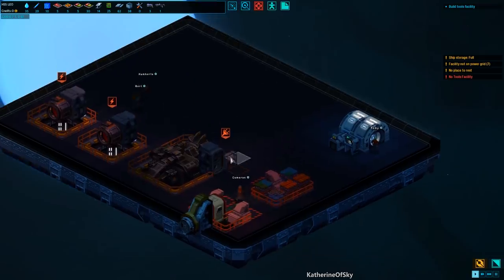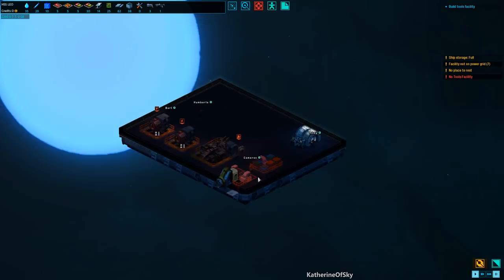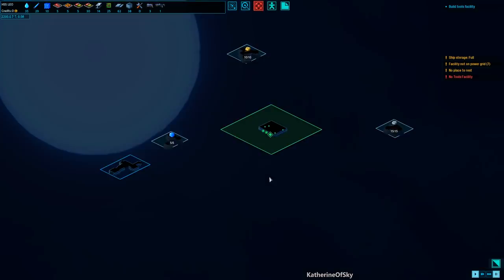We need to start off by building a tools facility, because that's going to enable us to make tools so that we can construct the rest of the parts of this ship. We are in a ship — it is square. And this is what the rest of the world looks like in this part of the star system, this kind of planet or asteroid field that we're in.